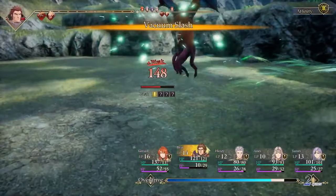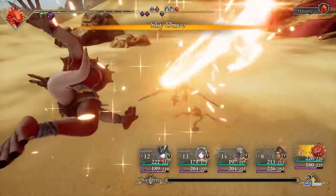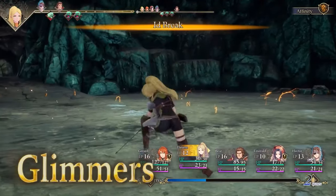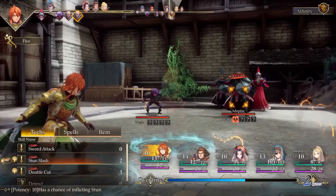Octopath Traveler innovates with its boost system, allowing players to unleash multiple attacks in a single turn, and its break system encourages targeting enemies' weaknesses to stun them, making battles more strategic.